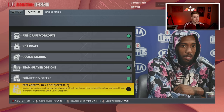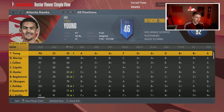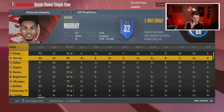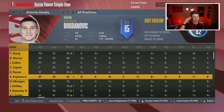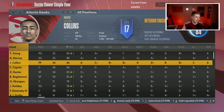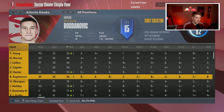When it comes to the Atlanta Hawks, the last time I did a Hawks rebuild I messed up pretty badly — I traded away Onyeka Okongwu. But today I actually want to make him my starting center at some point because it seems like he could be that guy. As far as what I'm going to do with John Collins, I'm not sure, but I really just want to put this team in the best position possible going forward.